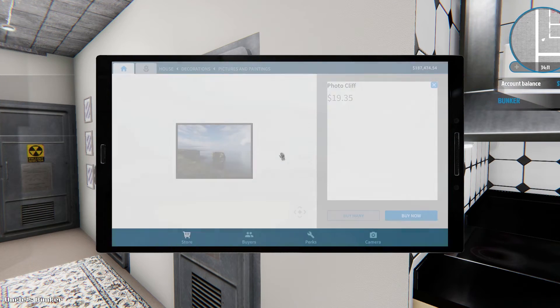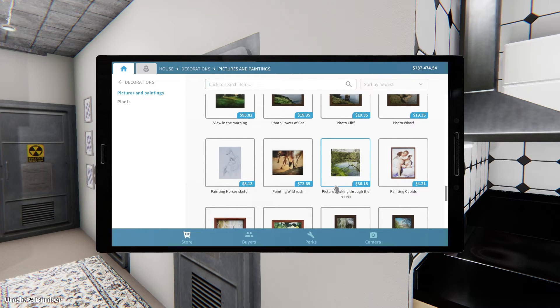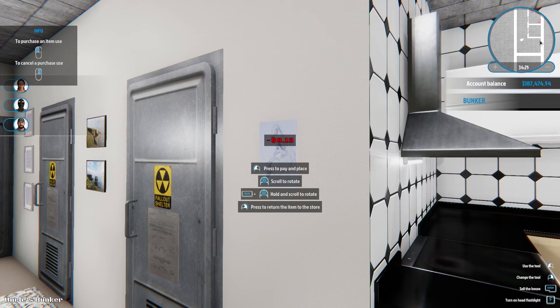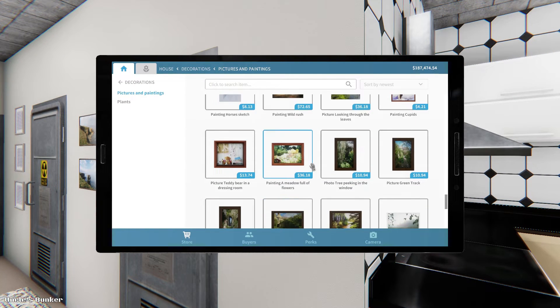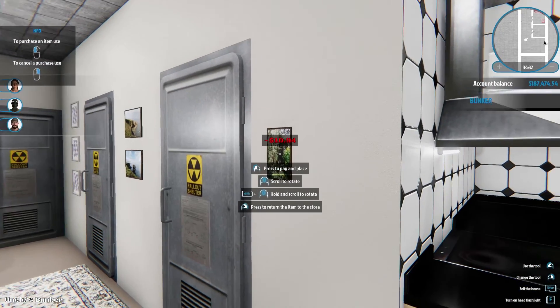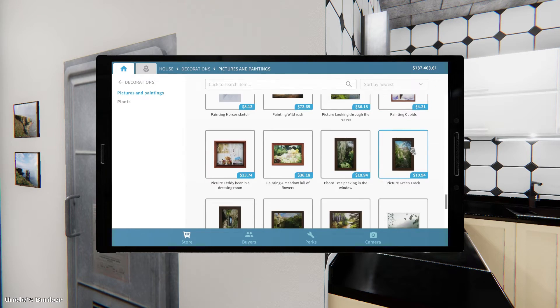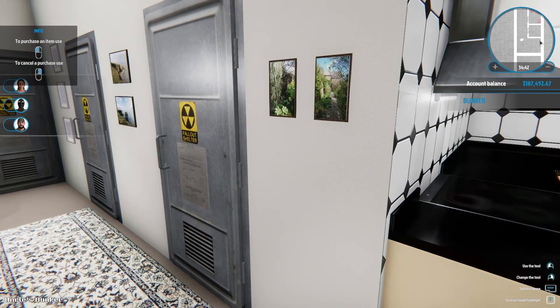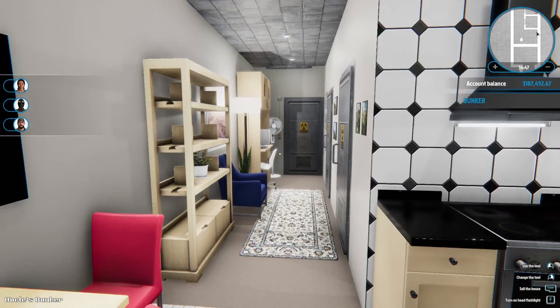We could even stick something here maybe — but what? I don't want it to be huge. I think this is kind of small. Let's do a couple of these side by side. It's hard to tell if they're right side up, but I think they are. There we go. That's turned out to be quite cute down there.